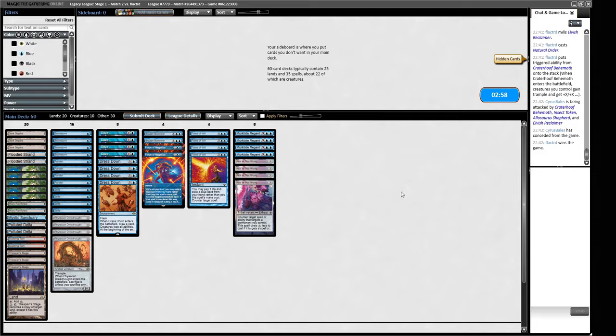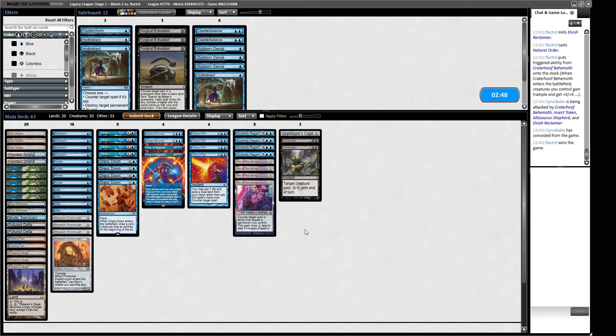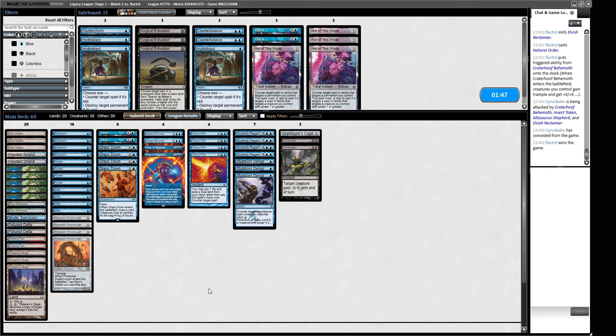Some of our tools aren't amazing here. We're on the play, so Dazes do get a little bit better, but they're not great here. We're at least taking out two Dazes. I'm kind of off Dazes here. Trim one Not of This World. Force of Wills and stuff aren't great, but I don't think we have better choices. We could play some Stubborn Denials over another Not of This World and try and catch some Green Sun's Zenith and similar. As well as it also being a protection spell — I think that's acceptable.